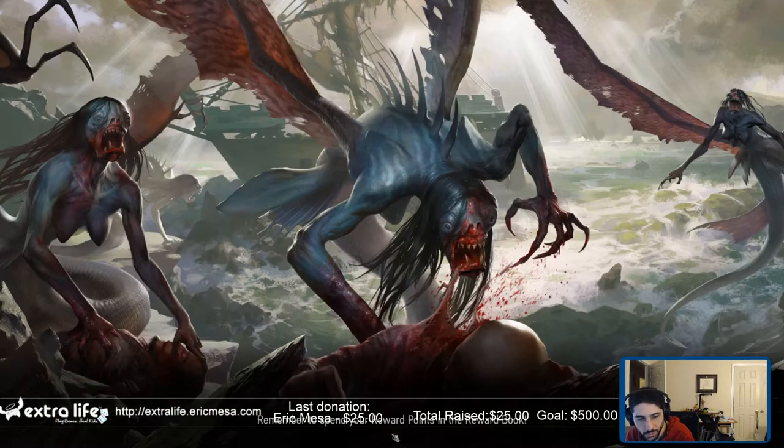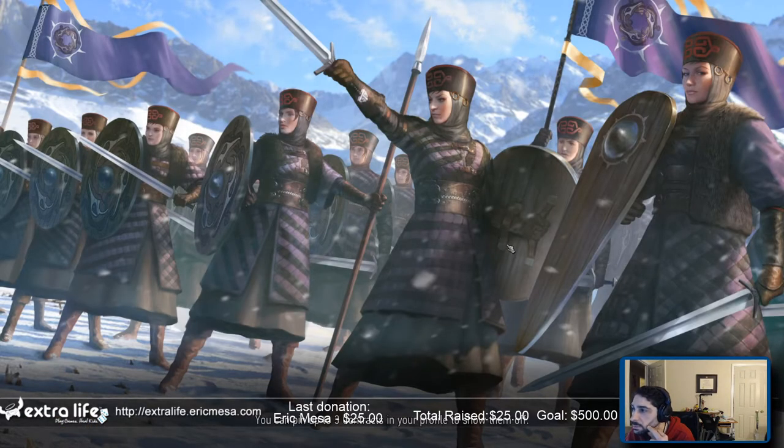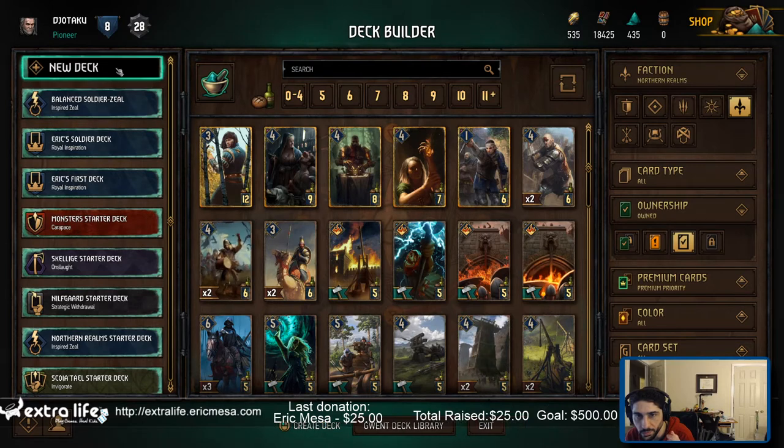So I want to try making a new deck. I've had some fun with the one I've been working with, but I want to try a new one now. I'm kind of learning, kind of understanding what goes on here. So this is my first deck, then my soldier deck - that's my balanced soldier zeal. Let's do a new one.